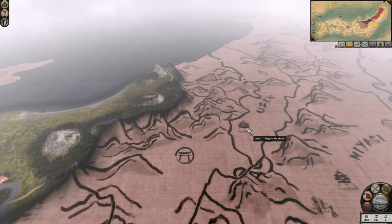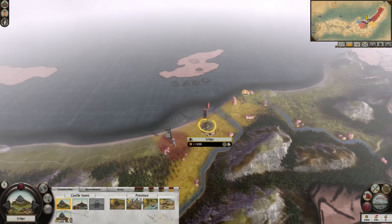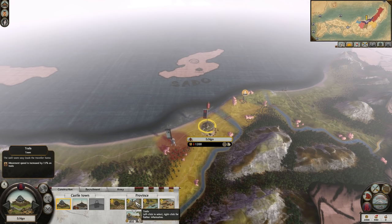As you can already tell, the Uesugi have a lot of things to consider on the subject of early game expansion. Every single neighbour is three or more turns of movement away from Ichigo, which is a big problem, but it can also work in your favour on the subject of defending your lands. You may even consider purposely not upgrading your roads for a while, as it might mean you get an extra turn to respond to incoming threats by recruiting a few more units which might change the tide of battle.